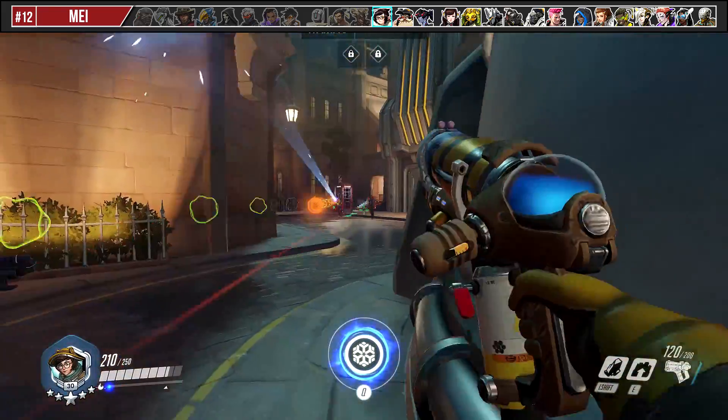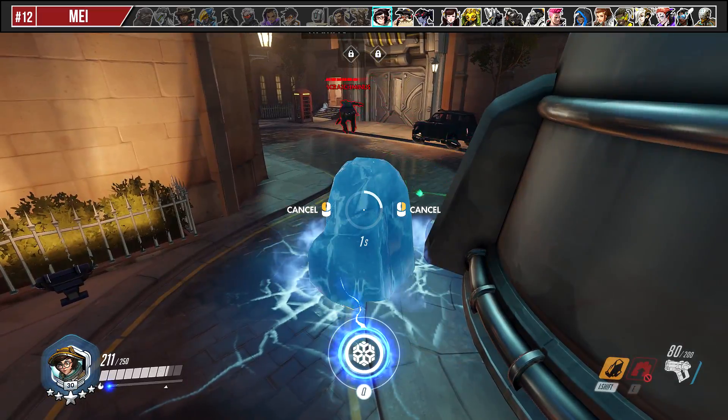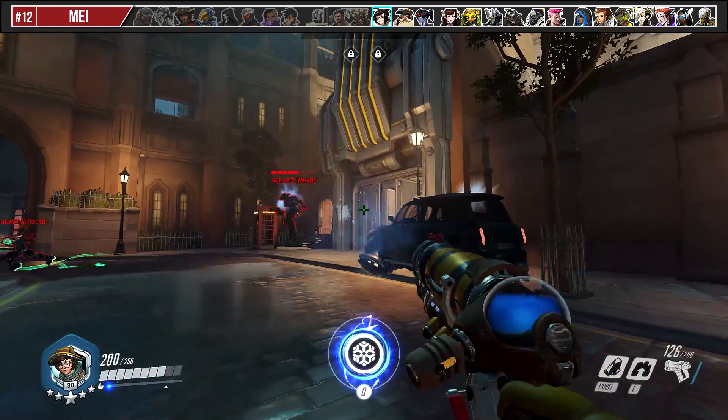When playing against a Mei, try and pepper her health from a medium distance to see if you can get her to use her ice block early. If you can get her to do that, alert your team to try and advance on her as a team. Other than that, look to boop her away as she's freezing a teammate so you mess up her icicle headshot.